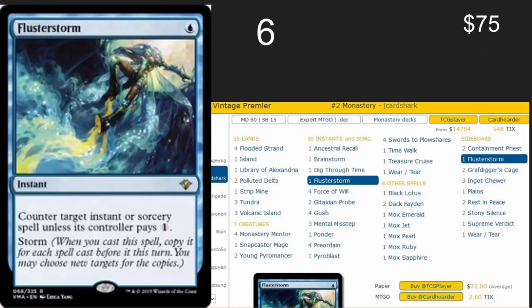Number six spot: Flusterstorm. This is one of the Legacy/Vintage-only cards that made this list. It sees a little bit of play in more competitive EDH. It is such a wonderful card and the demand for it is much higher than the print run ever was. I would love to see this card come back.